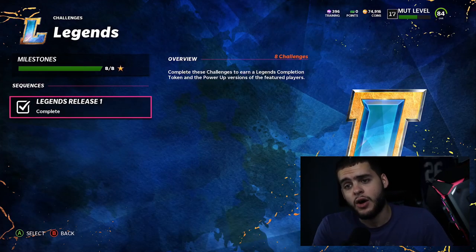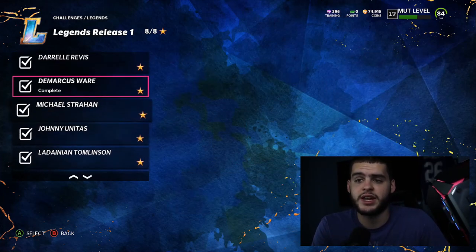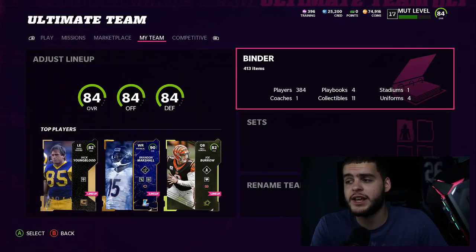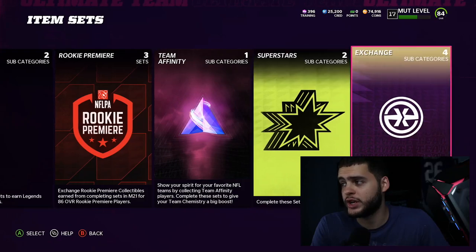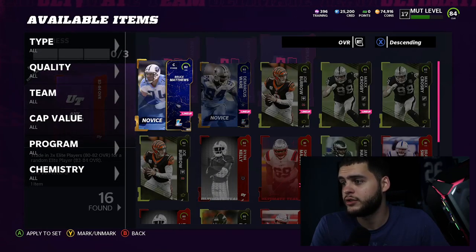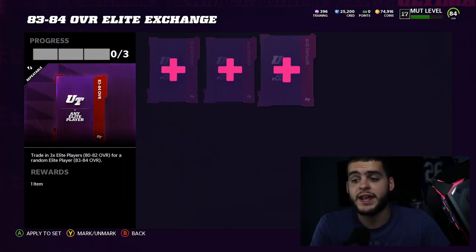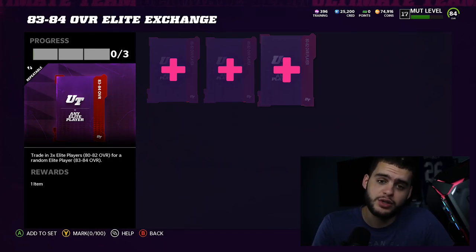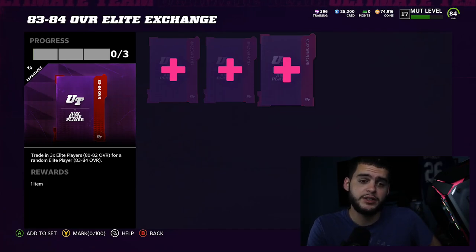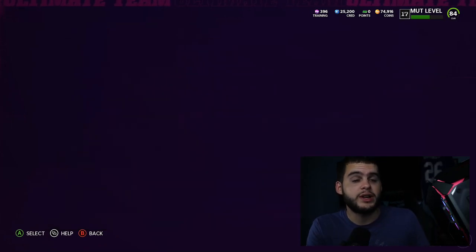If you play every solo you get 2,000 coins. In Legend Release 1, if you play all these guys, you end up with eight power-ups as well as four Novice players as the base player in the set. You can then sell all eight of those power-ups for about 3 to 4k each — that's 32,000 coins, plus the 2k you got, which is 34k. Then take those Novice 82 overall players, go to Sets, go to Player Exchange, and exchange them for an 83 to 84 overall player which you can sell for 30 to 40k. Suddenly you've gone from 34k to 68,000 coins just from playing easy solos.